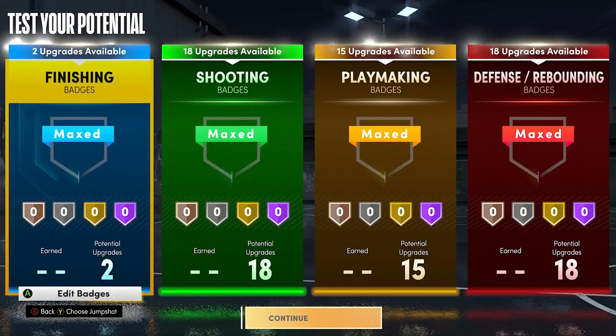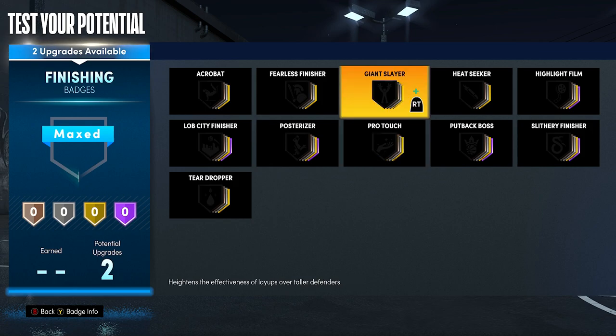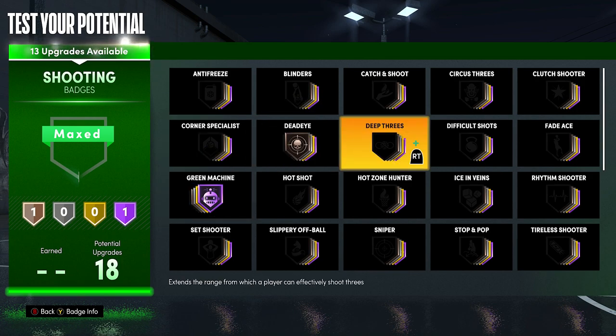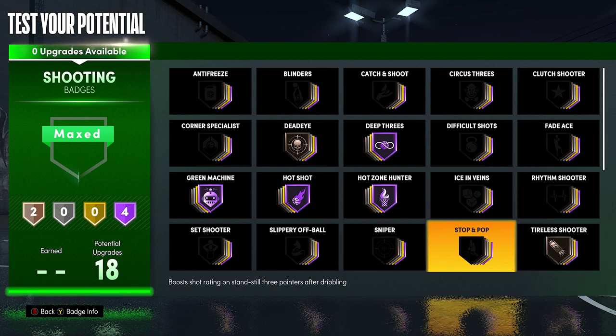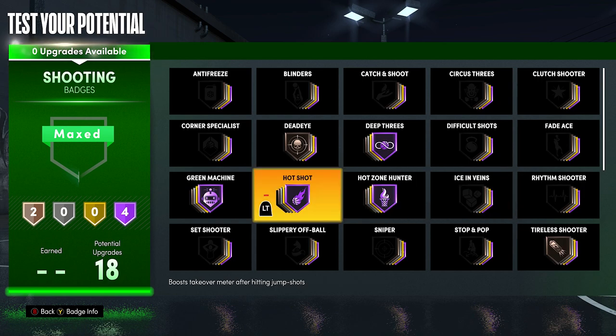Now let's get to the badges. For finishing, with a 99 driving dunk and all the contact dunks in the game, all I need is Silver Posterizer. For shooting badges, I have the perfect setup: Hall of Fame Green Machine, Bronze Deadeye, Hall of Fame Hot Shot — this badge boosts your takeover meter after hitting jump shots, that's godlike — Hall of Fame Deep Threes, Hall of Fame Hot Zone Hunter, and Bronze Tireless Shooter. I might even swap Tireless Shooter for Clutch Shooter, Difficult Shots, Catch and Shoot, or Corner Specialist depending on how I play.